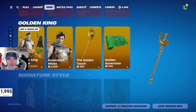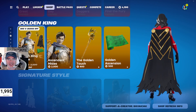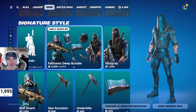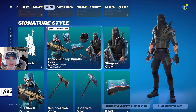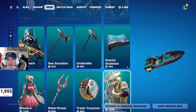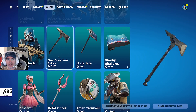Then we got the Golden King bundle — also known as Joaquin Phoenix from Gladiator — 2,500 V-Bucks for that bundle, down from 3,300 V-Bucks. Saw that in the shop yesterday too. The Vic Blends emote is new as of a few days ago. Fathom's Deep bundle — 2,000 V-Bucks for that. The Sharky Shallows Wrap hasn't been in the shop for 362 days, so another rare item. You got the Sea Scorpion Pickaxe — 500 V-Bucks for that.